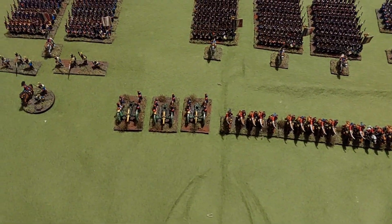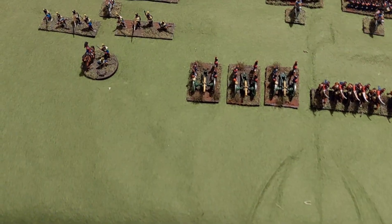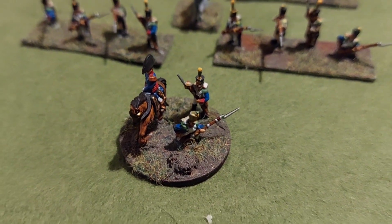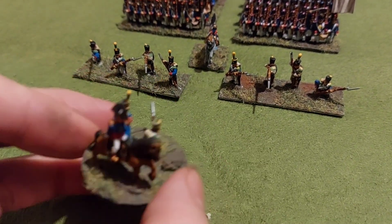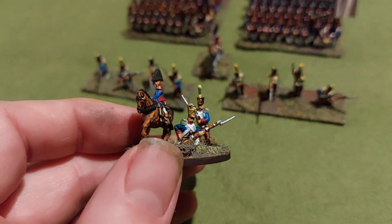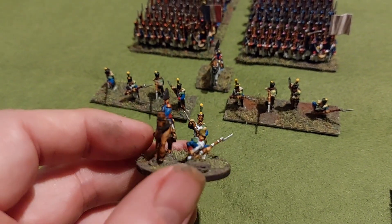I thought I would start to paint from the First Corps. So if we zoom in — that's my brigade commander on his horse. I went with round bases in the end. That's the brigade commander with two voltigeurs skirmishing on the base.